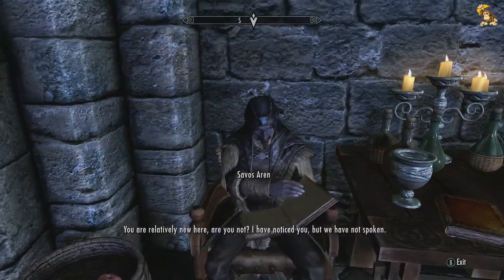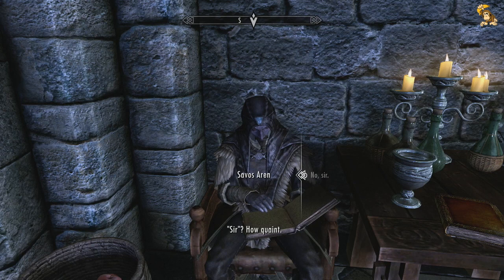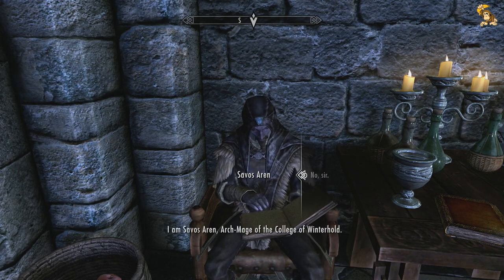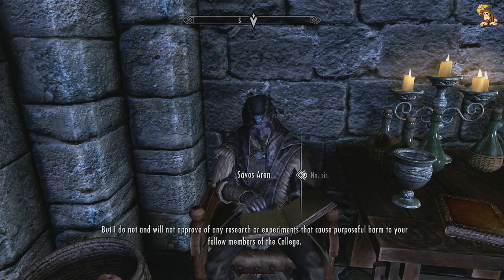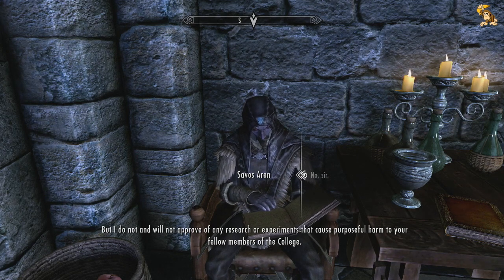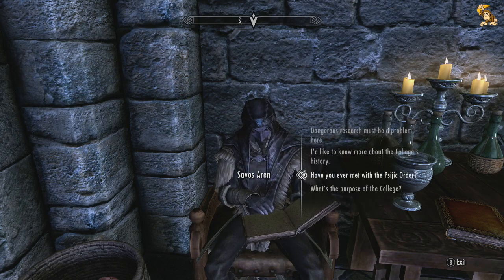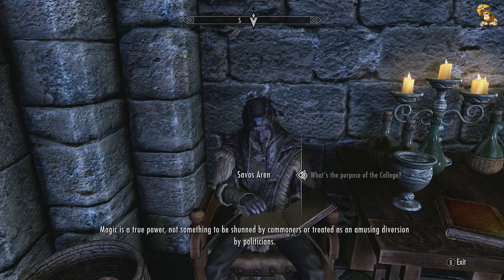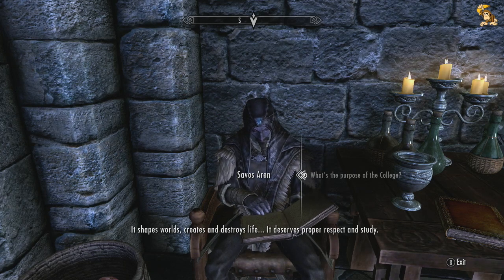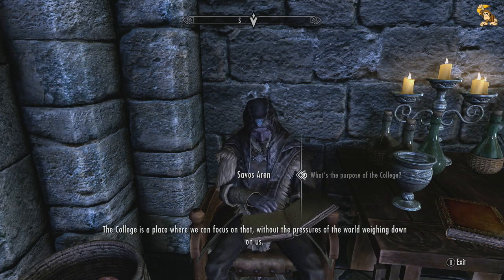Speaking with the Archmage: 'You are relatively new here, are you not?' - 'I sure am.' 'I am Savos Aren, Archmage of the College of Winterhold. I am quite content to see nearly any aspect of magic explored and investigated here, but I do not and will not approve of any research or experiments that cause purposeful harm to your fellow members of the college. Are we clear?' - 'Clear as crystal, my friend.' Magic is a true power - it shapes worlds, creates and destroys life. It deserves proper respect and study. The college is a place where we can focus on that without the pressures of the world weighing down on us.